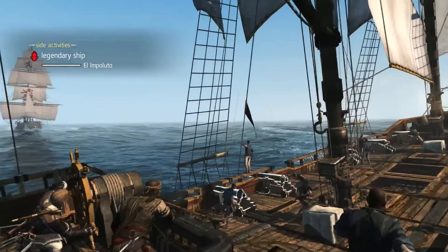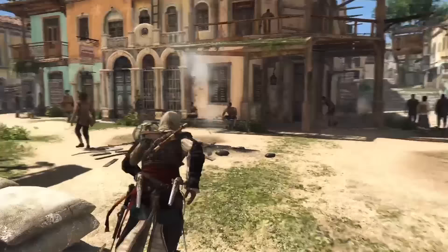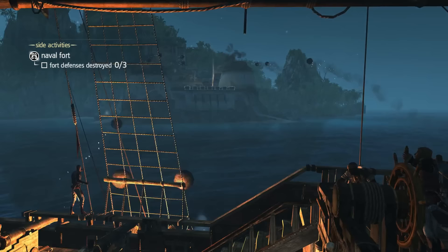The islands that dot the Caribbean Sea in Black Flag are just as impressive as the sea itself. The game features a variety of islands, each with its own unique flavour and personality — from the bustling cities of Havana and Kingston, to the lush jungles of Nassau, and even the sandy beaches of the Cayman Sound. There's always something to discover in the game's world. We can explore these islands at our own leisure, taking on missions, finding treasure, and interacting with the game's cast of characters.